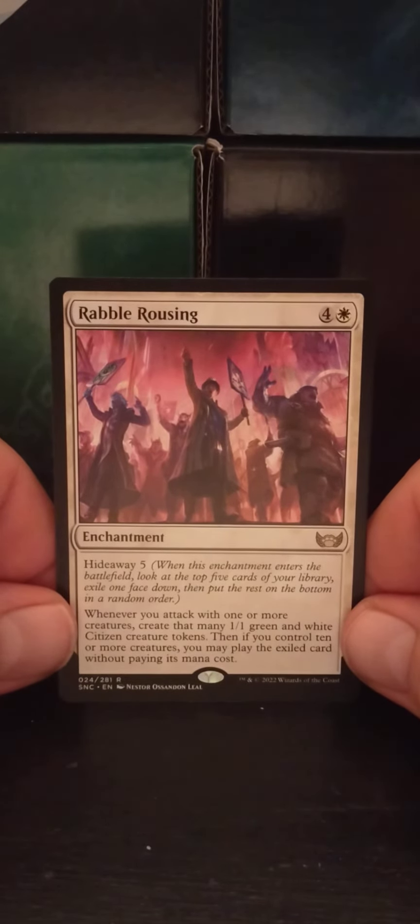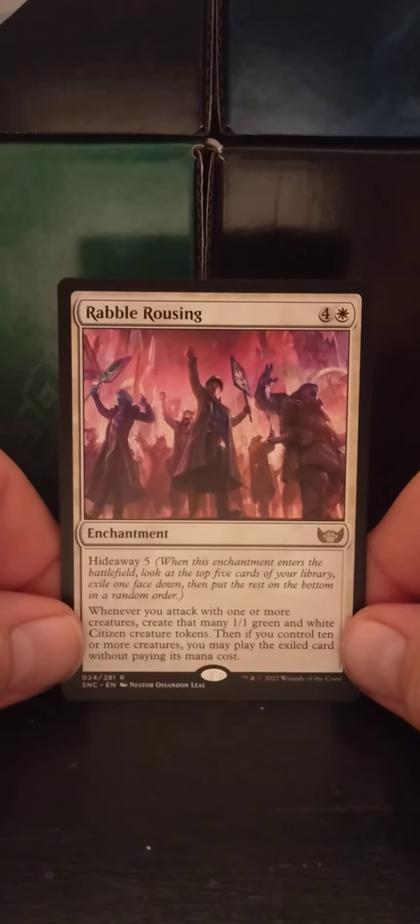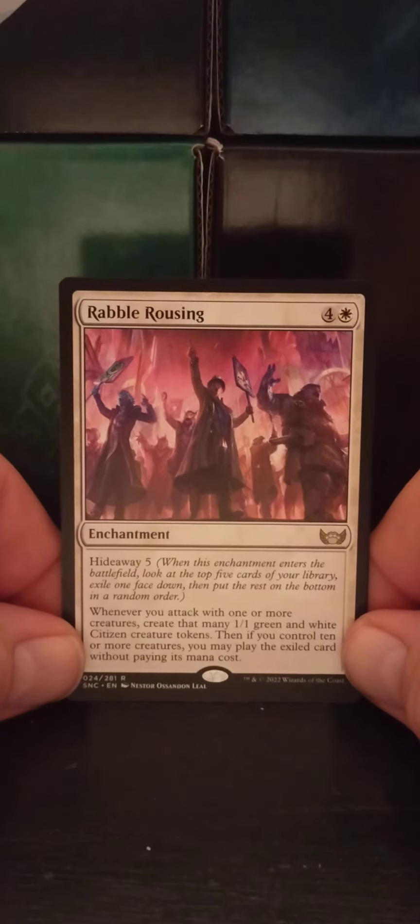Rubble Rousers — a four white enchantment with hideaway five. That's new. When this enchantment enters the battlefield, look at the top five cards of your library, exile one face down, then put the rest on the bottom in a random order. Whenever you attack with one or more creatures, create that many one one green and white citizen creature tokens. Then if you control ten or more creatures, you may play the exiled card without paying its mana cost. That's pretty good.